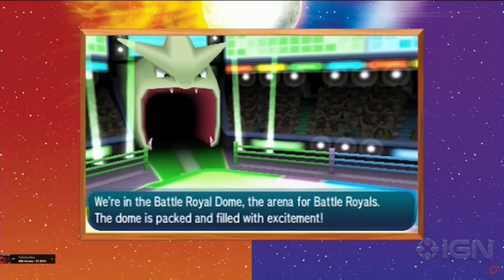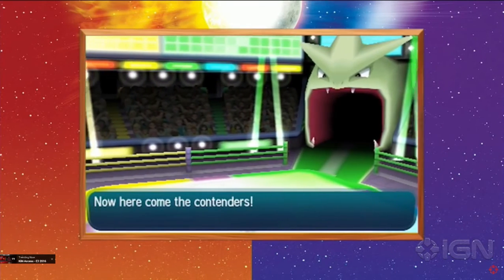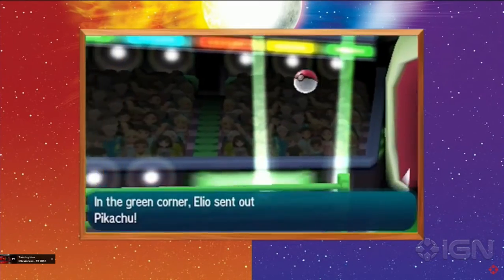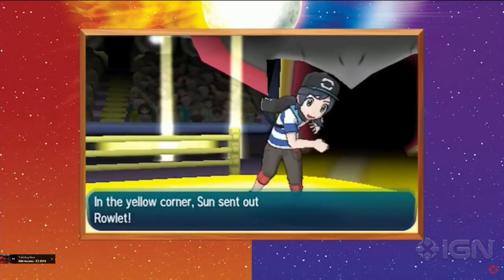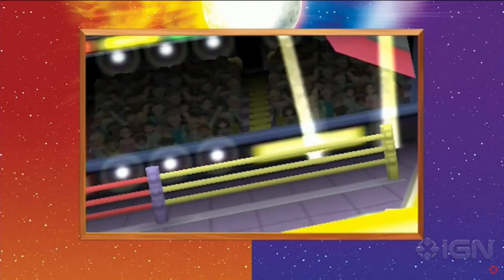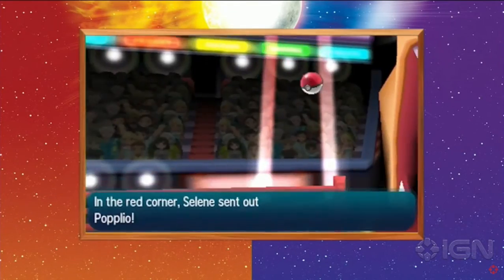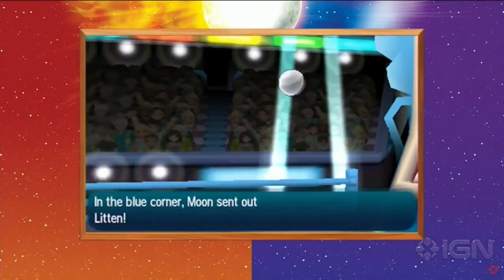So you guys can probably see what it is - look at this, this is so cool. So they got a Tyranitar, that was a Haxorus I think, and it's all three stars. And Pikachu, because of course Pikachu's like bomb diggity. That's a white Charizard - that's a Charizard I think. And Gyarados.